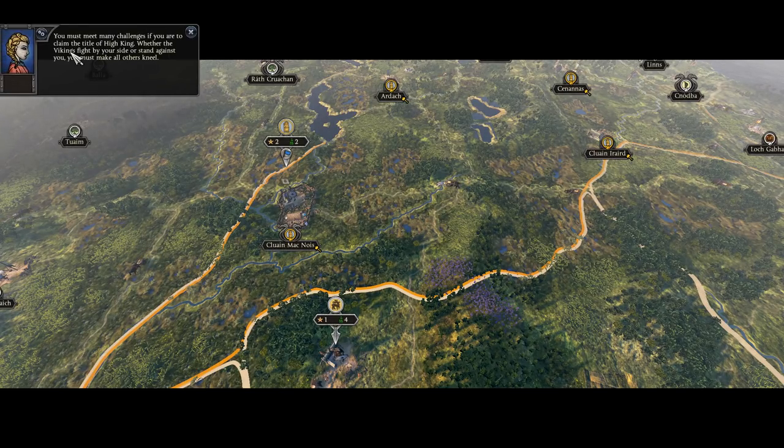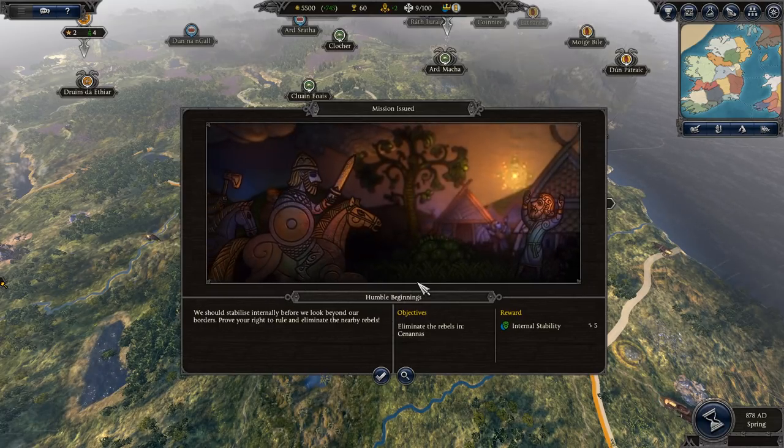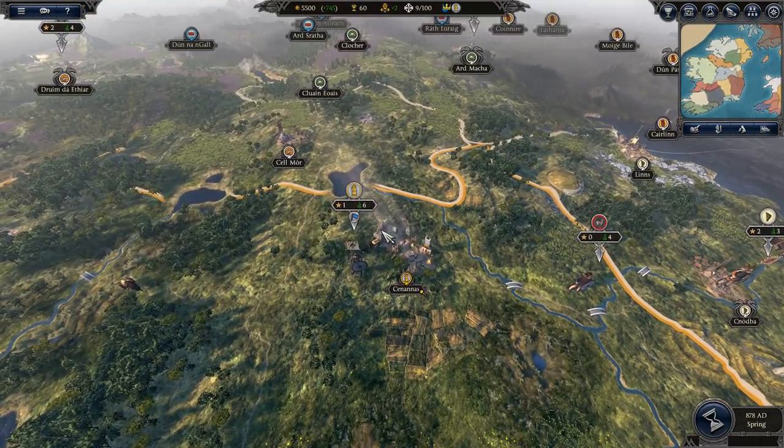You must meet many challenges if you are to claim the title of High King. Okay, seems obvious. Our first quest — we should stabilize internally before we look beyond our borders: eliminate the rebels. Seems like a standard kind of tutorial-style quest.